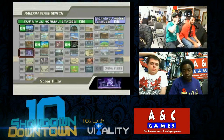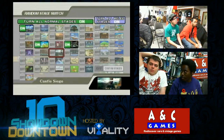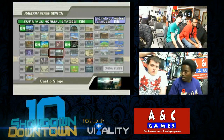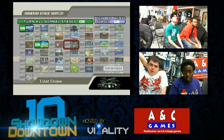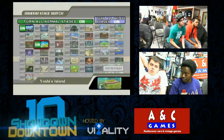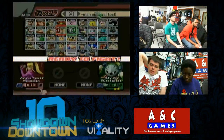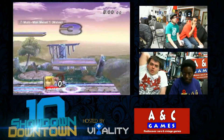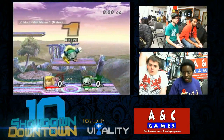I believe it's her forward roll — her back roll is standard. Her forward roll is particularly good. A lot of Zero Suits will jab someone's shield, then roll behind for a cross-up and start the downsmash.